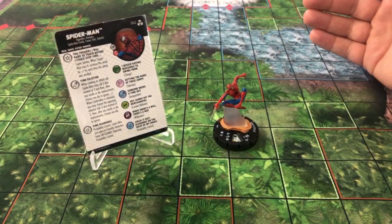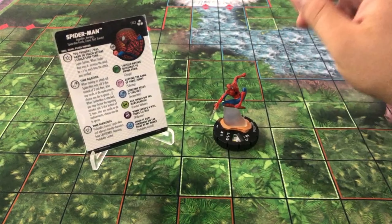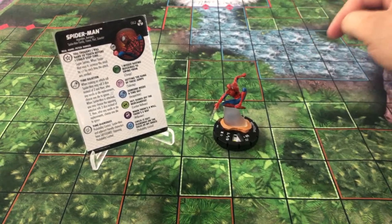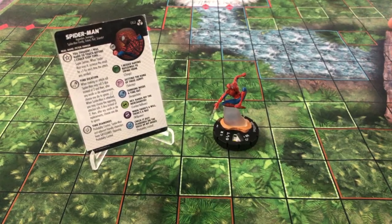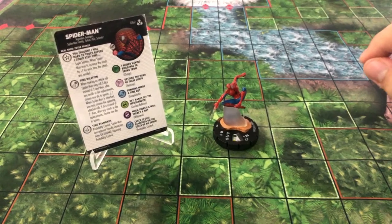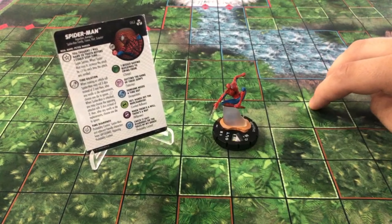When he makes an attack roll he gets to roll three dice instead of two, and then after any re-rolls or replacements you choose which die you ignore. So if your opponent is playing Wanda who can replace dice rolls with ones, or there are a couple of other characters that can do it — they have to replace first and then you ignore, so there have to be two dice that would cause it to fail. It's really hard to mess with him.